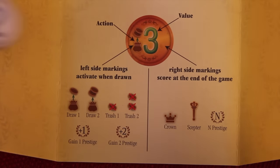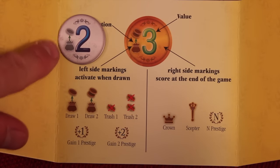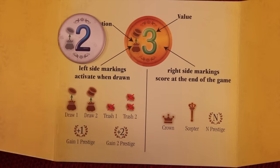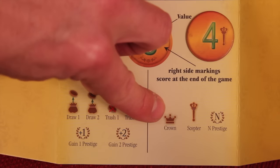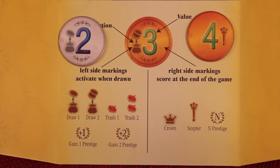Some coins have things on the left side. When you draw these out of the bag, you'll get an action. Some allow you to draw another coin, or even two. If it has the trash symbol, you get to remove a coin completely out of the game, which thins your bag so the better coins come back sooner. Some coins just give you points every time you pull them out. Other coins have things on the right side, and those are for end game bonuses — there's a crown, a sculpture, some points, and also a variant with some other coins.